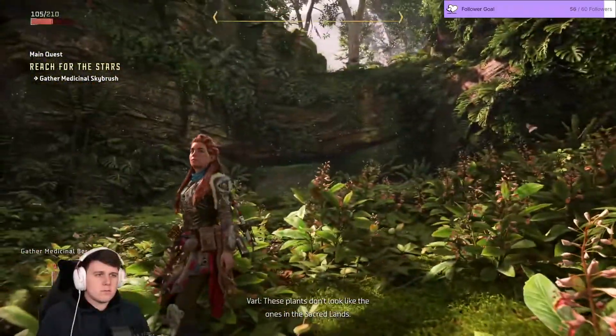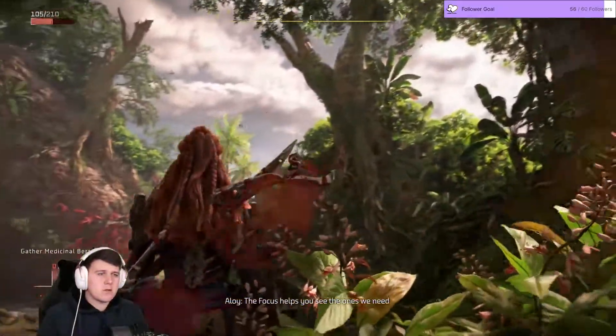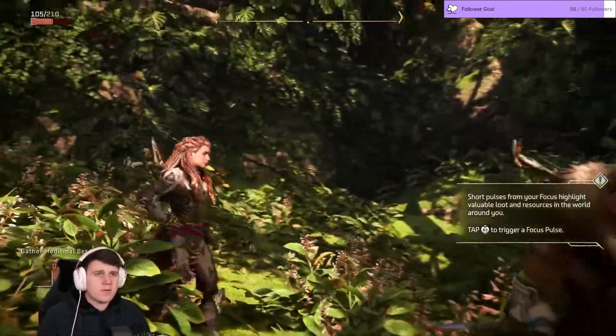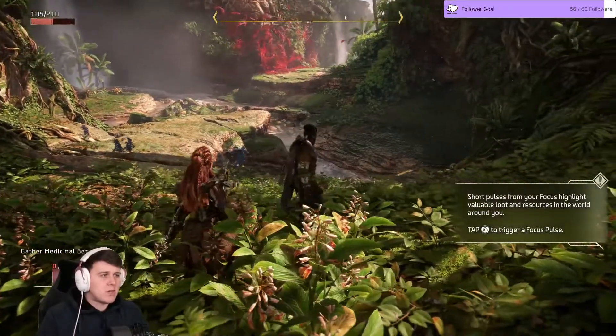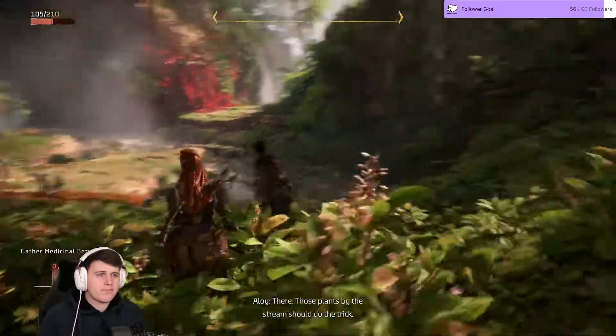These plants don't look like the ones in the sacred lands. Look how good this game looks. The focus helps you see the ones we need. The first one looked good — my god, this one. Short pulses from your focus highlight valuable loot and resources. Tap R3 to focus pulse. Those plants by the stream should do the trick.